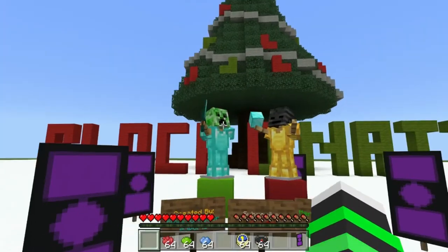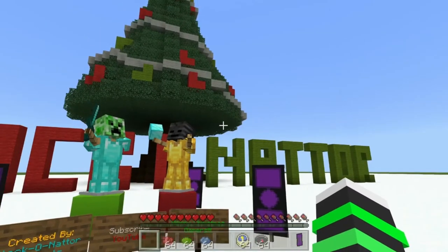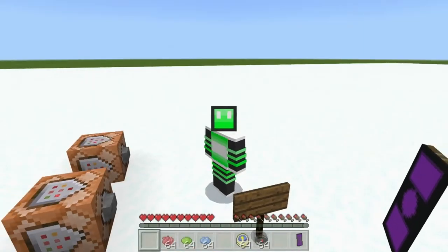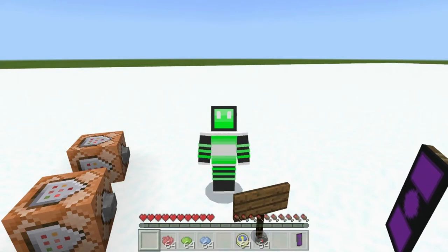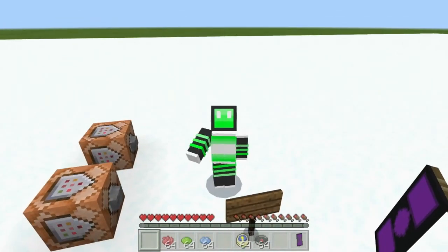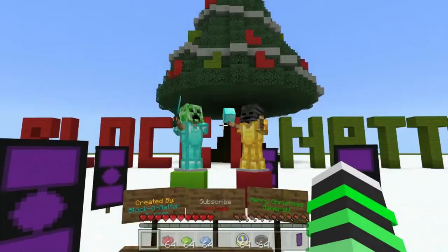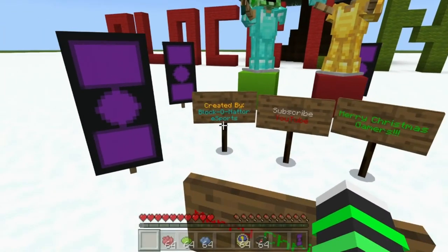I'm gonna quickly show a brief overview of what's gonna happen. We've got some signs here you can read. This is very important — this map is available for download. Yes, you can download this map in the description. It says Merry Christmas by Blockinator Esports.